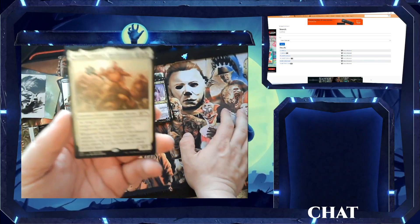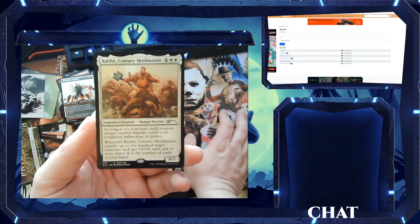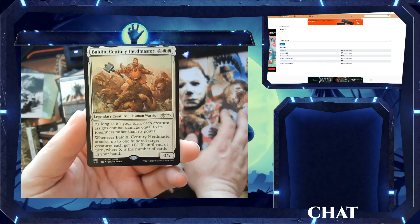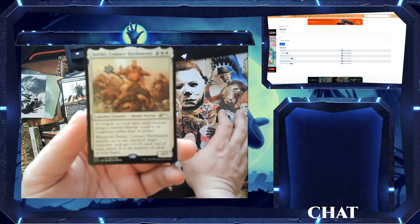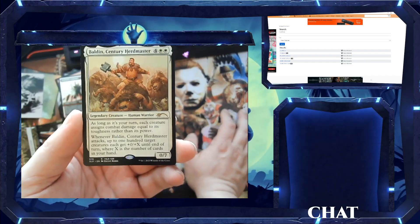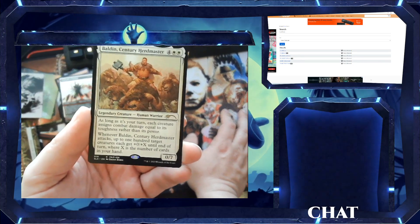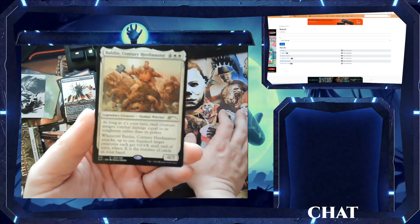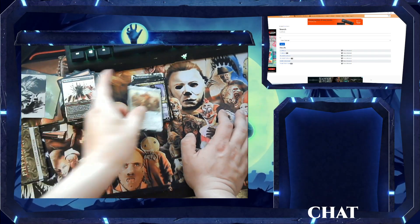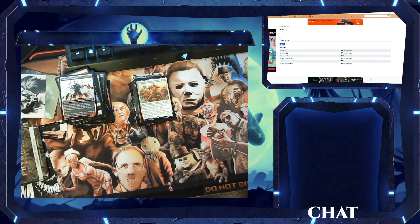We got a Secret Lair set card — Balduvian Sentry Herdmaster. Six-drop, 0/7. Legendary Human Warrior creature. As long as it is your turn, each creature assigns combat damage equal to its toughness rather than its power. Whenever it attacks, up to 100 target creatures each get +0/+X until end of turn where X is the number of cards in your hand. Holy crap, that's not bad at all.